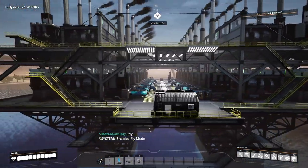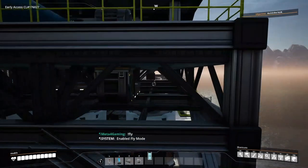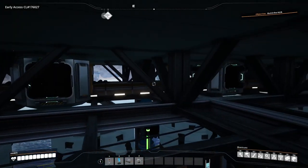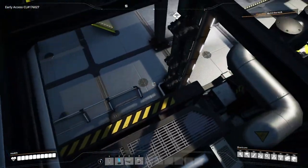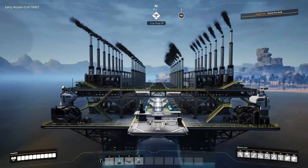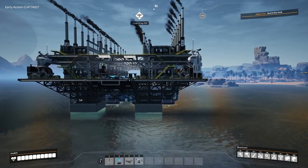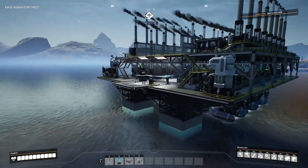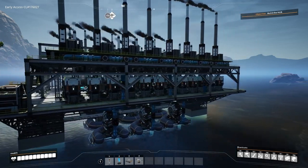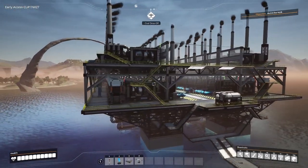I'm really happy with how this turned out — looking at it, there's not much more I could do. The conveyor routing for the coal generators up above uses the frame foundations with conveyor floor holes feeding up from the drone port, and it all stays very compact. This is probably one of my favorite builds ever. It's very compact for how much equipment, conveyor, and pipe is packed in, and it feels like a realistic factory you might actually see in real life.